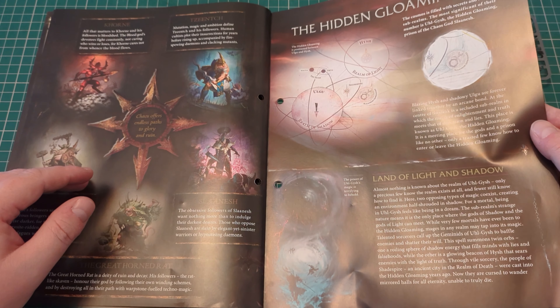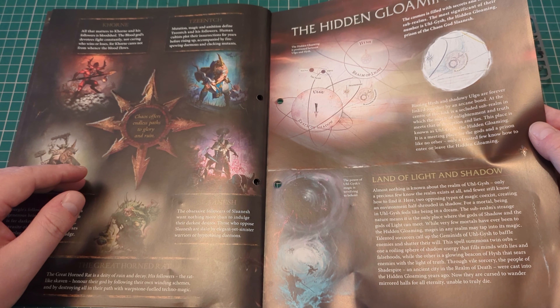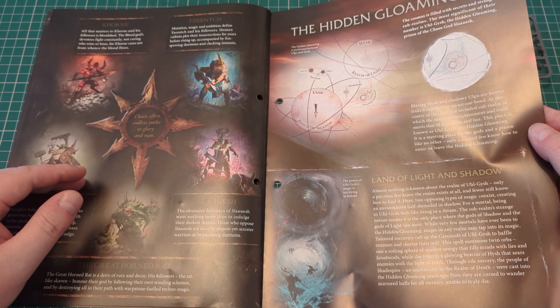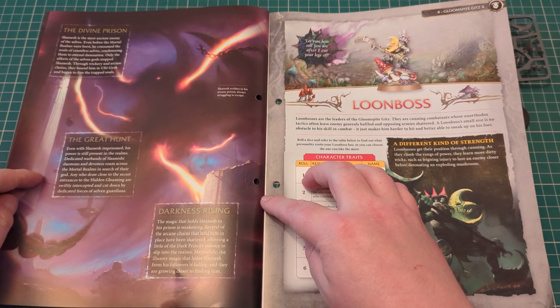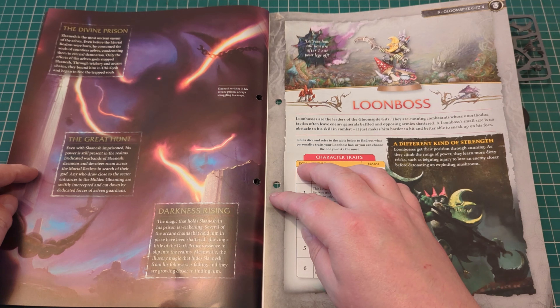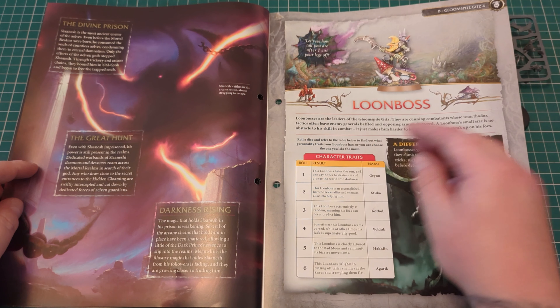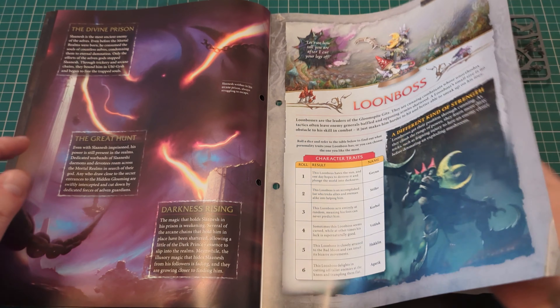The Hidden Gloaming: the cosmos is filled with secrets and strange sub-realms. The most significant of their number is Ulgish, the Hidden Gloaming — Prison of the Chaos God Slaanesh. There's also sections on the Prison, the Great Hunt, and Darkness Rising, and then it's about your Loon Boss.